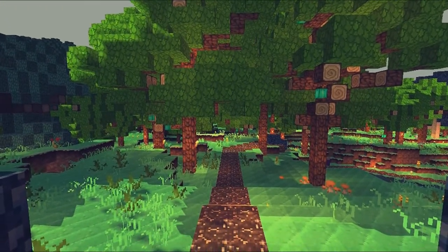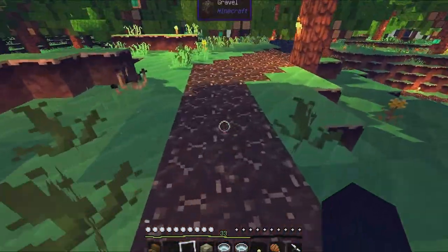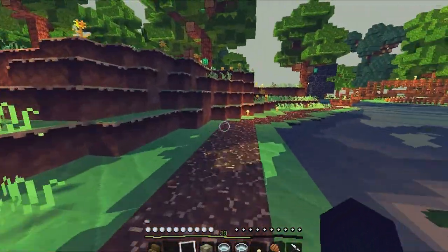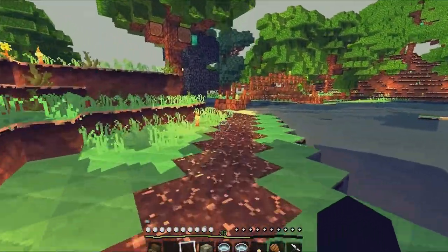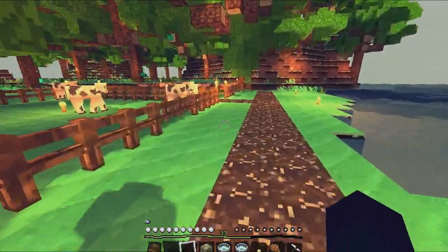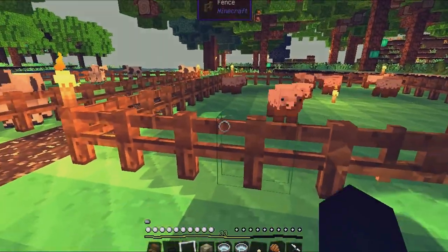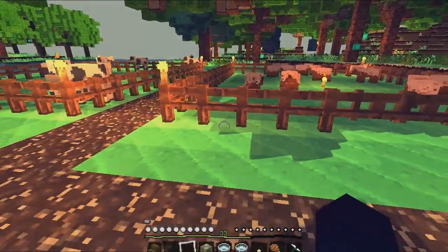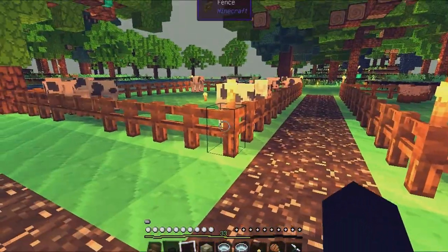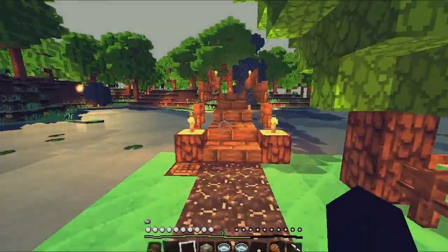I've actually extended the pathway right here and made a little pathway all over here to this little bridge, and the bridge goes over the pond to the little pet pens — or not really pet pens, I guess food pens — because I've been having a lot of animal problems and couldn't find any animals, so I decided to make little pens here so I always have some food.